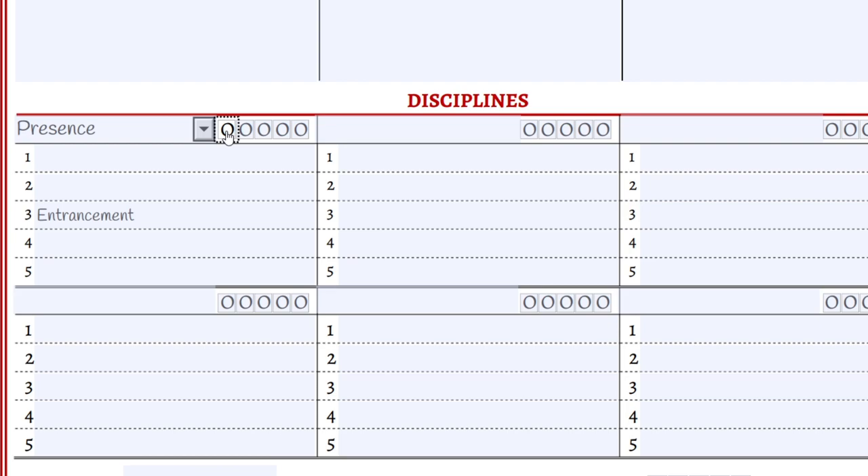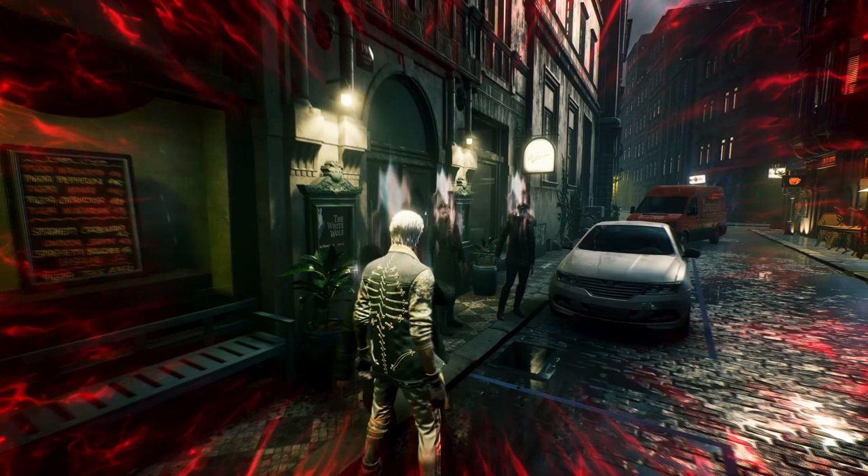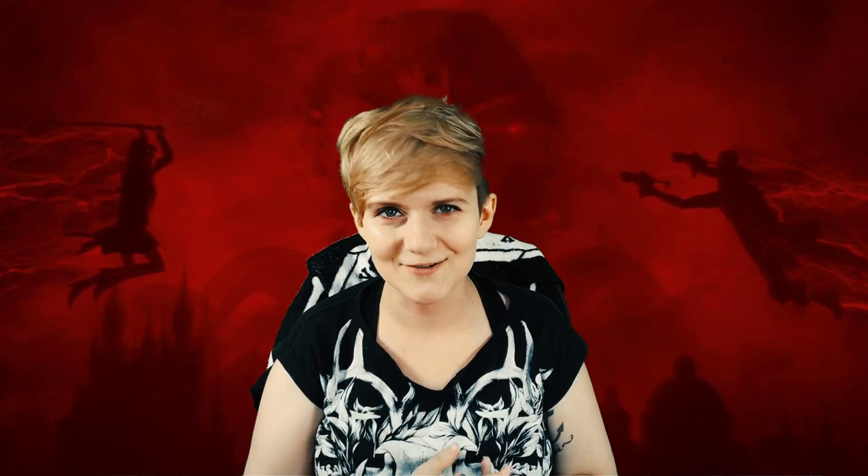The second ability is Kindred Charm: civilians near the siren become charmed, removing their ability to negatively react to the siren's actions and making them faster to feed on. This is very easy to interpret — that's basically Awe, the first-level Presence ability very much used by Toreadors. Awe is great because you don't have to spend blood to use it, you can turn it on and off anytime. The book says: 'Anyone in the presence of the vampire finds their attention inexplicably drawn to them. Those listening might suddenly agree on subjects where they once held different viewpoints.' Kindred Charm is pretty much Awe.